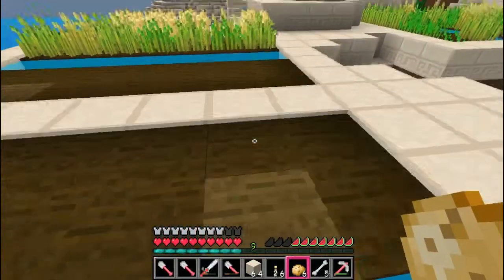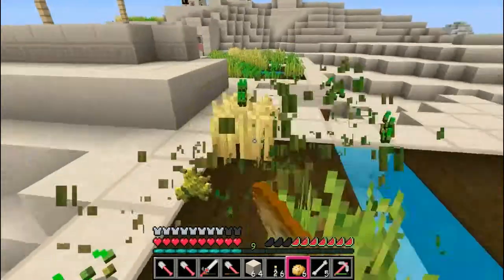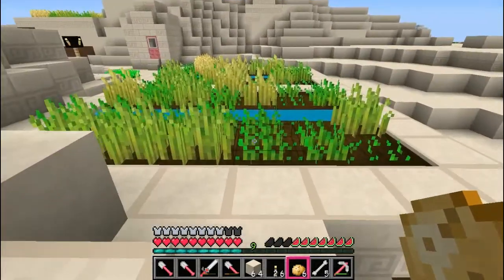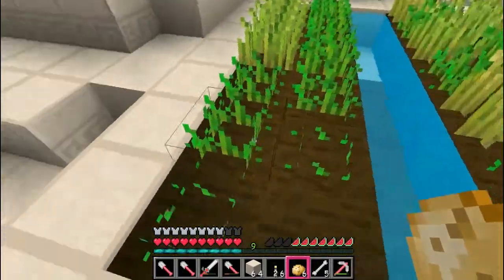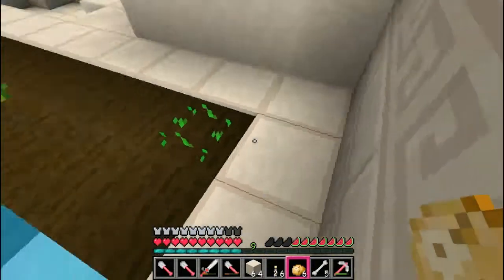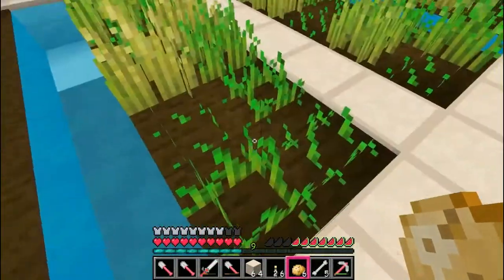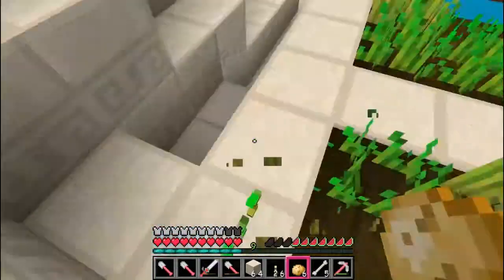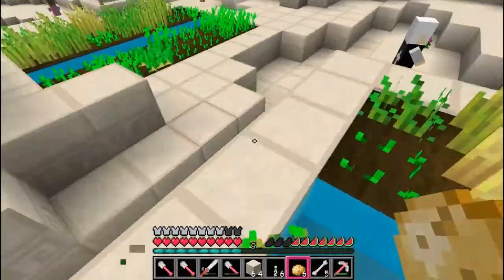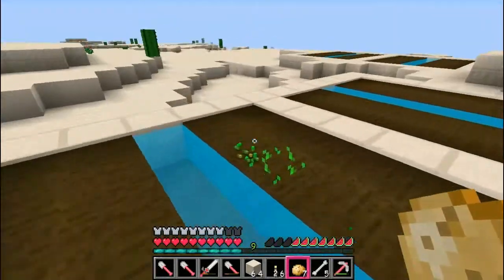I don't know if I'll teleport back or walk back, but I've probably been walking for a good hour of real life time. Honestly this seed is really pretty — I came across some really gorgeous things like floating islands and some really pretty waterfalls, which were awesome. I also came across a gathering of dogs and didn't have any bones on me, but I have bones now. I don't really want to tame a dog this far from home because I don't know if they teleport with you.